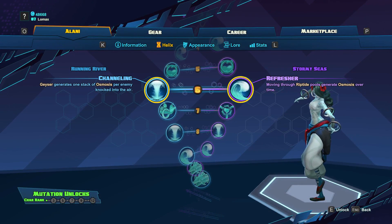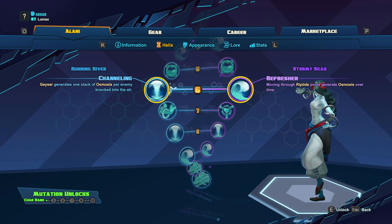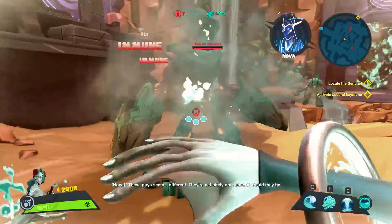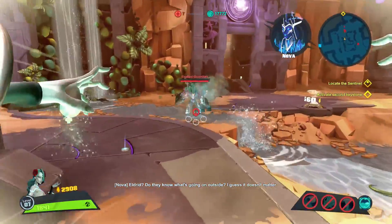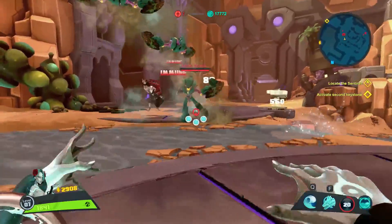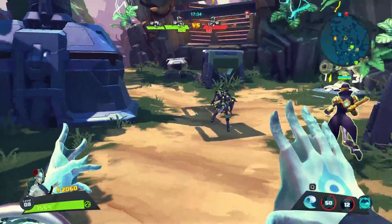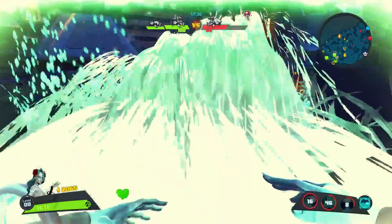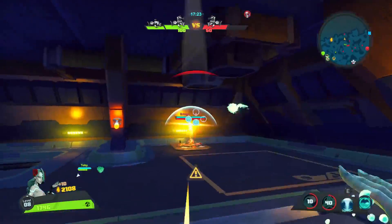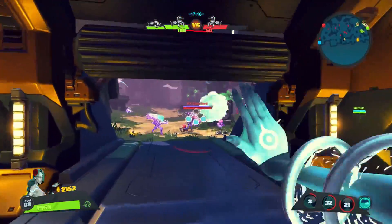At level 6, we'll have a choice between Channeling, which buffs Geyser, and Refresher, which buffs Riptide. Both skills will indirectly buff Osmosis as well. Channeling is going to generate a stack of Osmosis for every enemy knocked into the air by Geyser. This will be really effective versus minion waves or large groups of enemies, as you will be able to reach the maximum amount of stacks in one use of Geyser. Refresher will provide Osmosis stacks over time while moving through Riptide pools. Taking this along with Ride The Wave is going to give you about 1.5 stacks guaranteed, so long as you remain on Riptide for the entire duration. Both skills are good options, but I tend to prefer Refresher, as you can gain the stacks anytime and are not dependent on hitting an enemy like you are with Channeling.